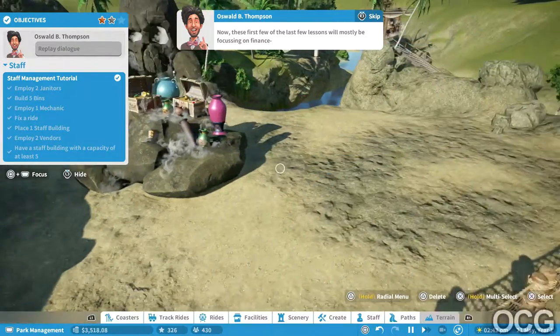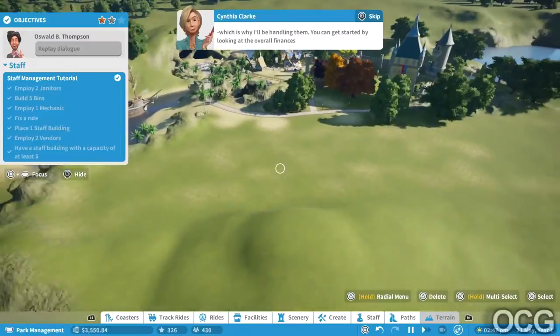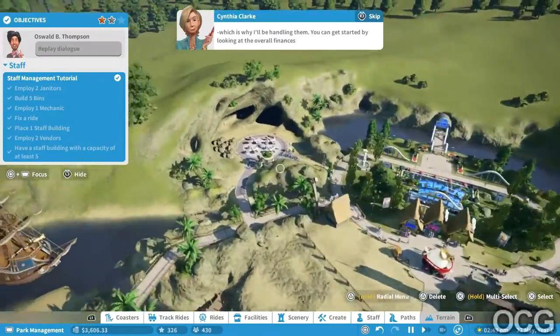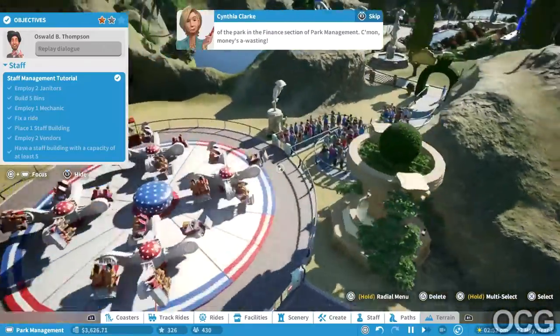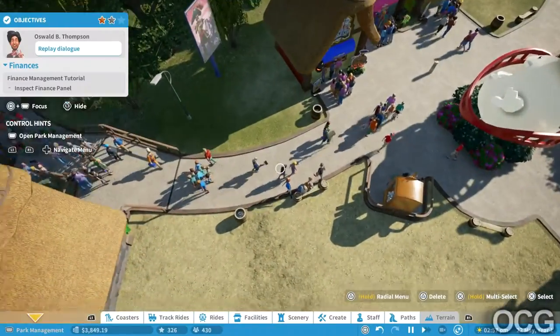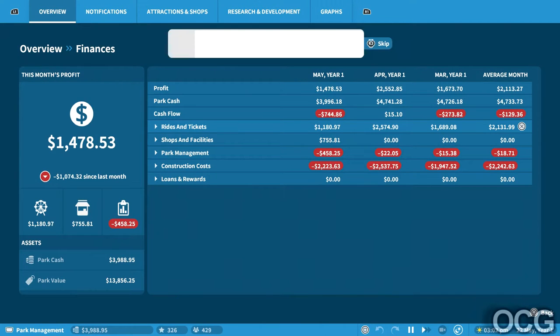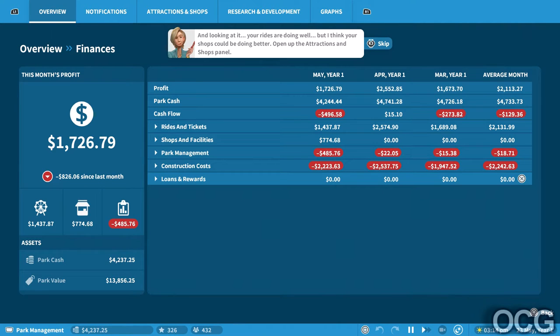Park manager, you can use the park management screen to monitor your park's operations: Finance, Attraction, Staff, Research. These first few of the last lessons will mostly be focusing on finance. You can get started by looking at the overall finances of the park in the Finance section of park management. Come on, money's a-wasting! Okay, let's inspect Finance. We've got a negative - this is my happy place. You can get a very solid idea of how your park's finances are doing here.